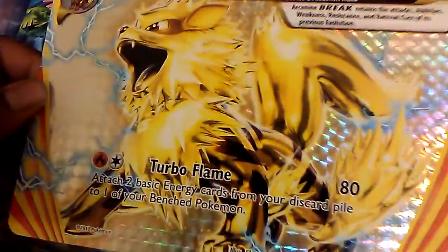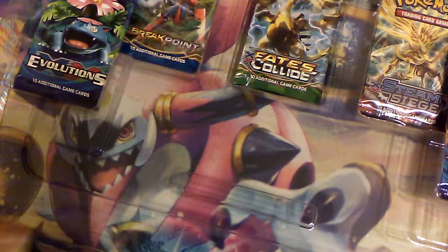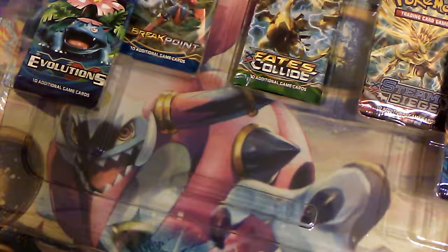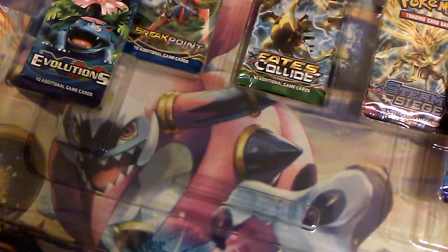We have the jumbo Arcanine Break over here with Turbo Flame! We're going to move that to the side. We have three more. We can pop these out without bending the cards too much — that's a challenge in itself. The original Arcanine managed to pop out. And then we got Crobat Break, one of the best Gen 2 monsters. And then the last card is Mandibuzz Break.